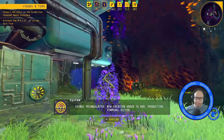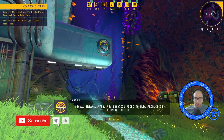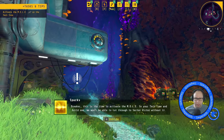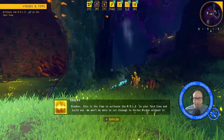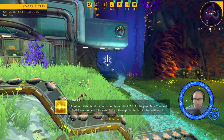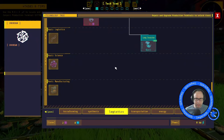Sounds like the terminal is fully rebooted. Check the radio console again and see if the beacon added to your HUD gives us a clear path home. Signal triangulated. New location added to HUD. This is going to point up this way to production terminal Victor, but I might just try building my factory down here. Let's learn the Mole.